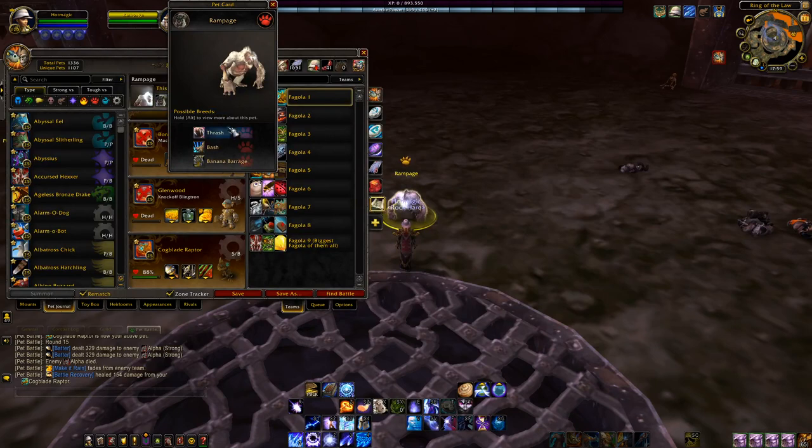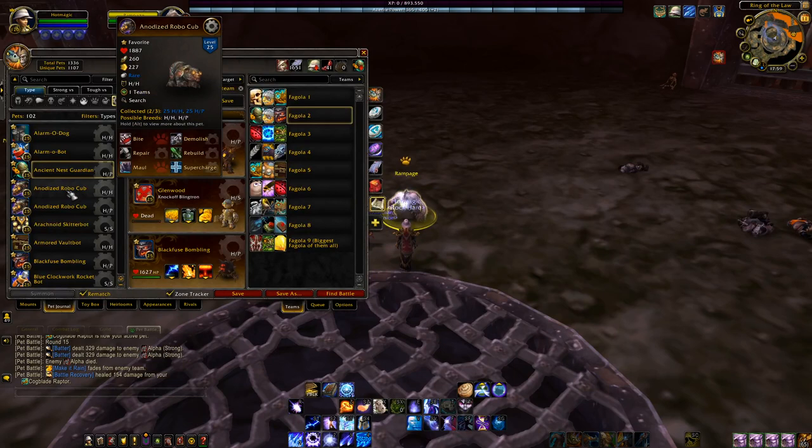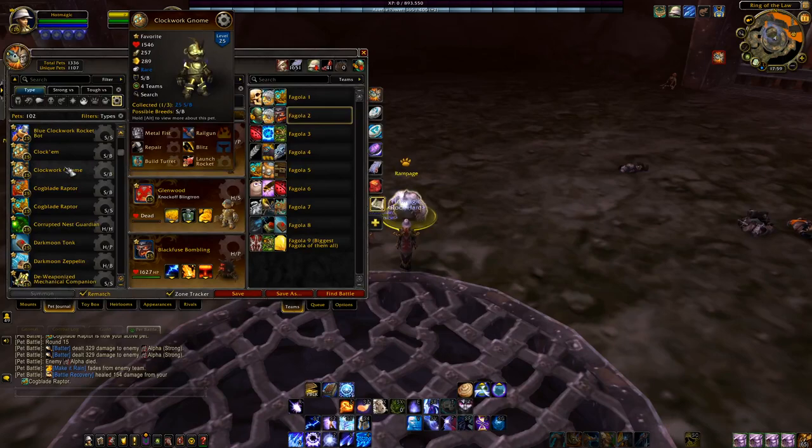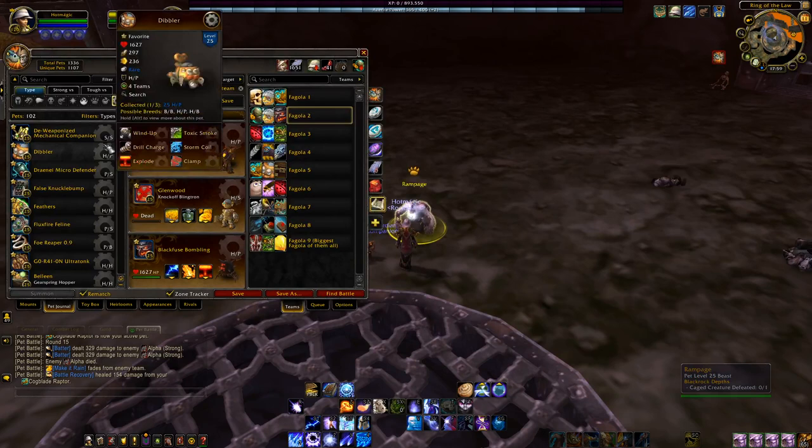Rampage has Thrash, Bash, and Banana Barrage. Normally this is where I would pop the next team. I will have to change out my Knockoff Bling obviously because it has died. I don't think Rampage will be that big of a deal. I think Rampage might be a reference to the Rampage movie because it looks just like that one gorilla.